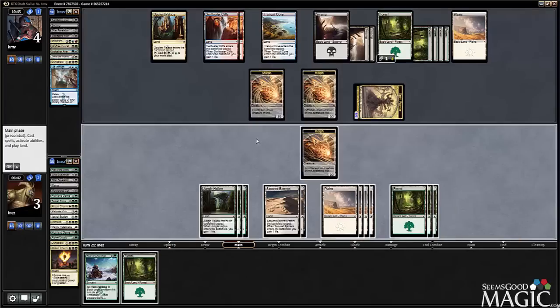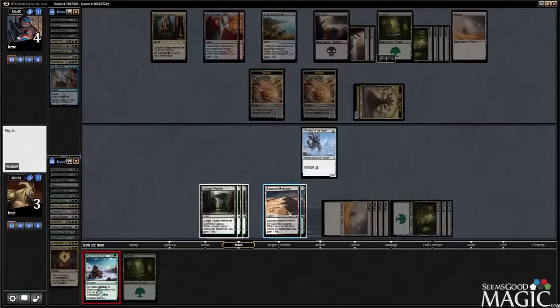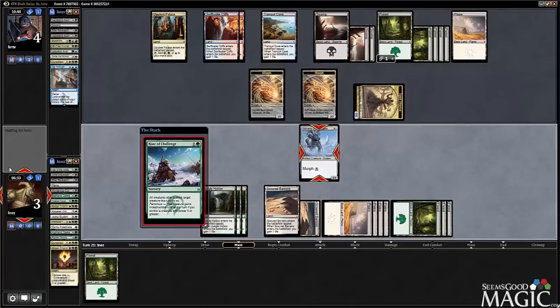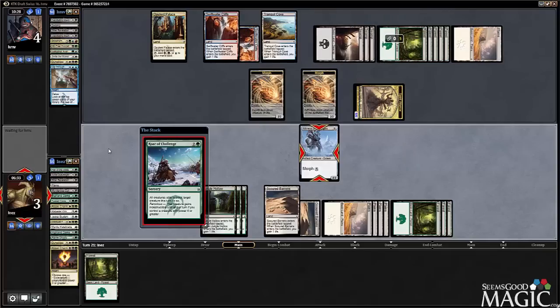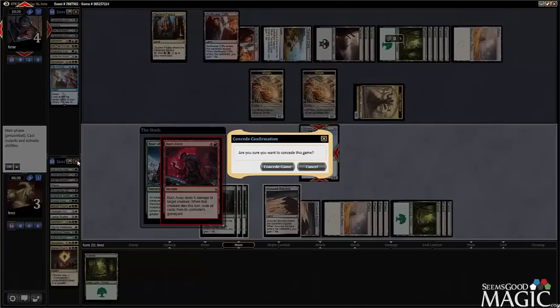All right, we lose — not much to say. I'll un-morph this, rough challenge it, let him burn it away in response and then I'll concede. Well, it was a tough match. I wish we would have done better. Really disappointed with how I played that, but hopefully I learned some sort of lesson here and we'll see you in round two.